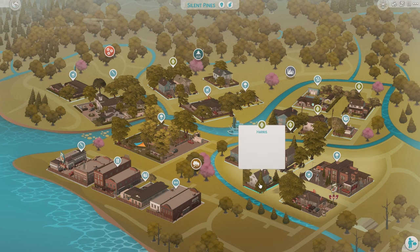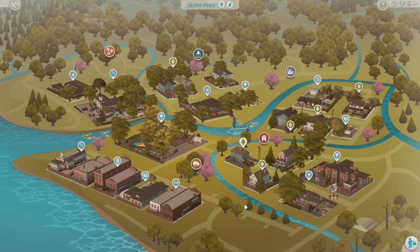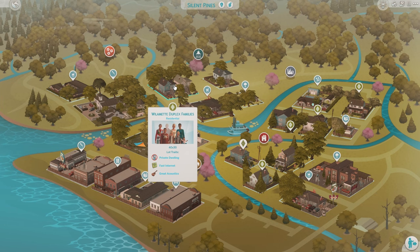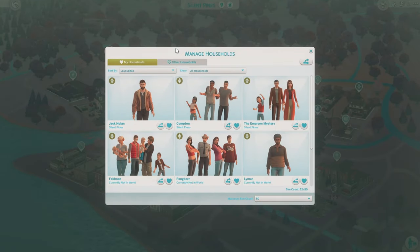Then we've got a few filled households here: the Harris Household — this is my own sim that I put here so we could tour the save file — the Roommates, the Comptons, the Emerson Mystery — this is the family of the teen that went missing — the Willamette Duplex families, and then the empty lots. I'll show you the households.